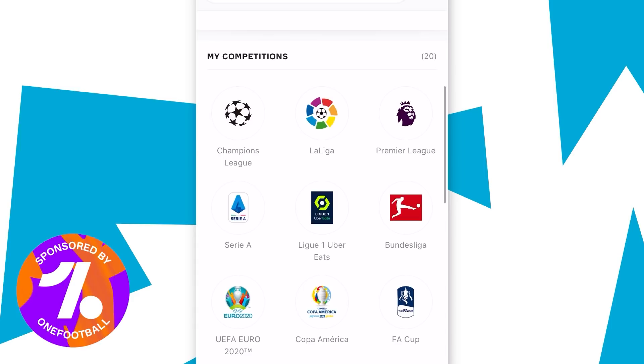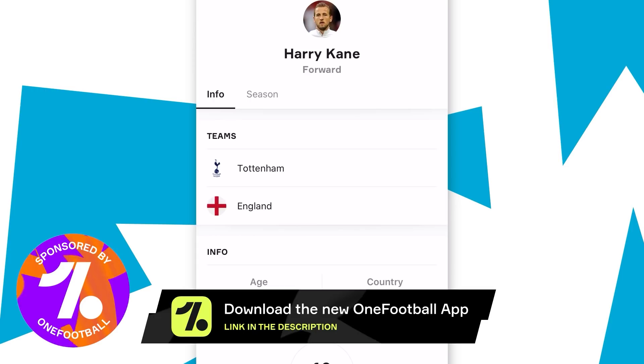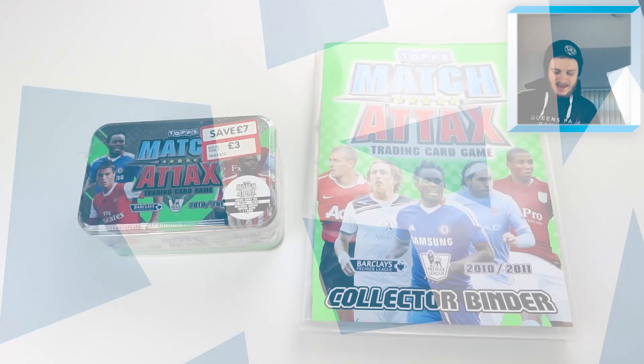Before we get any further into this video, I'd just like to thank the legends at OneFootball for sponsoring this video. There is a link in the description where you can download the app for completely free and keep up to date with all the latest football scores from around the world, including the Premier League. It gives in-depth player statistics as well as transfer news. Stay in the loop of the footballing world by downloading the OneFootball app today - the link in the description will take you directly to whichever app store your device uses.